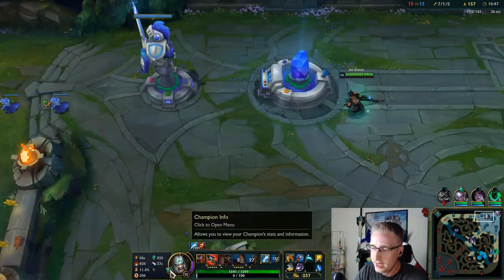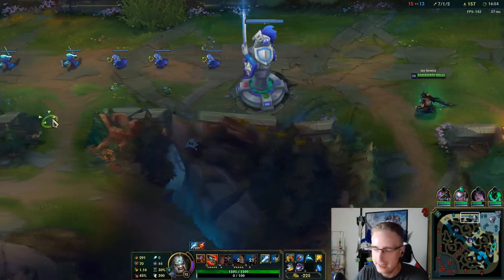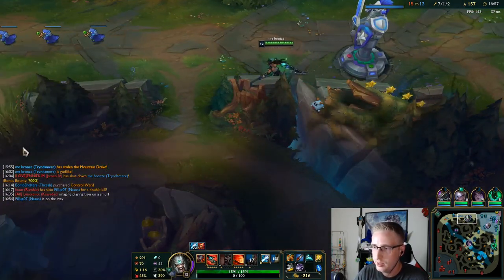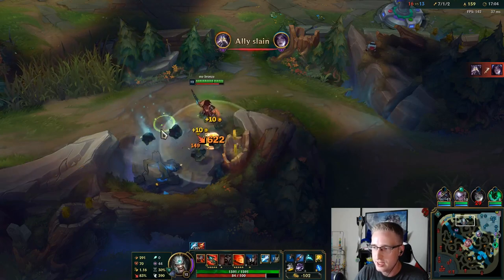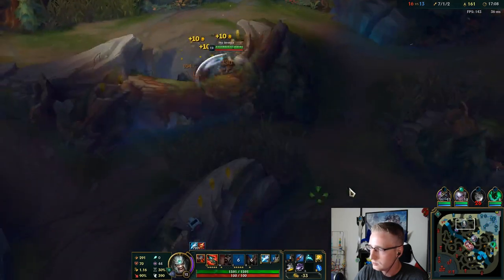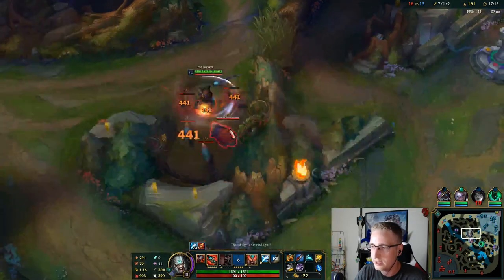It just seems natural to do this build. The attack speed I'm allowed to get — like a Stinger for 40% CDR — but I don't really want to build Trinity Force, because then I'll overcap on CDR. And I don't have Transcendence, so it doesn't translate into anything extra — it's just 10% wasted CDR.